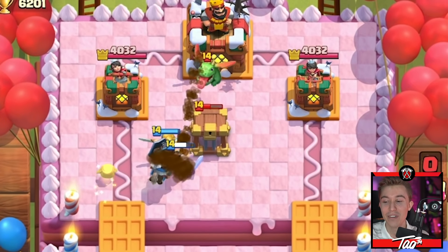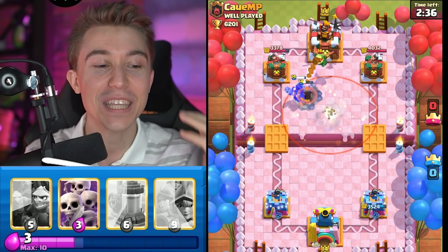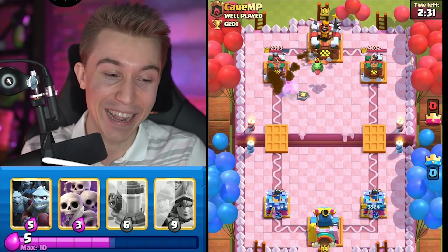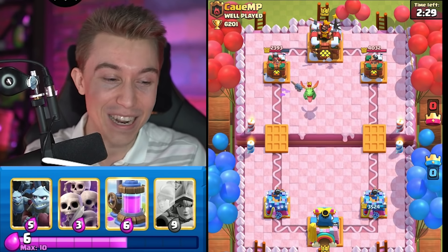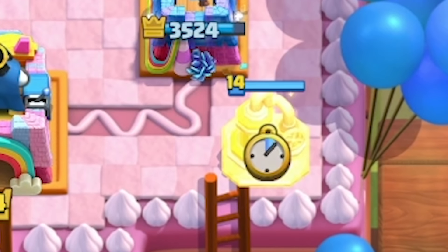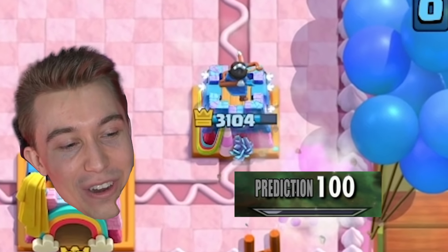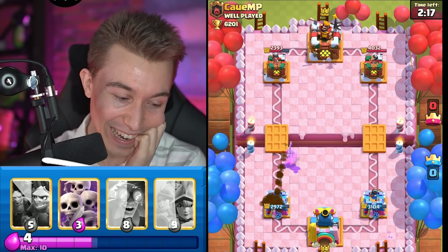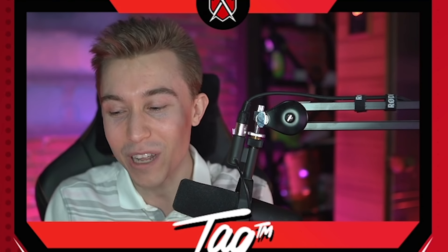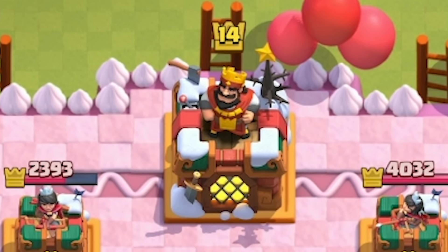Obviously, baiting out the Barbarian is hilarious because now he has nothing for the Heal Spirit plus the Skeleton Army. You want that Barbarian to clean up the Skeletons and finish off the Heal Spirit. Our luck was really good — forcing out the Tornado, beating up a ton of Elixir, allowing me to go for an Elixir Collector. He'll probably have a Lightning — yeah, I was figuring it would be an Electro Giant Lightning deck. But now he doesn't expect Three Musketeers. I really want to see an Electro Giant spammed at the river right into Three Musketeers.